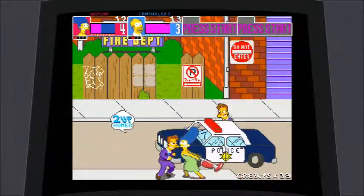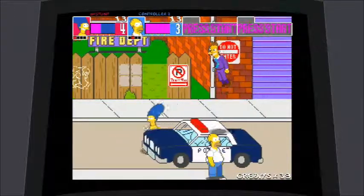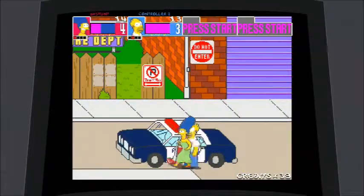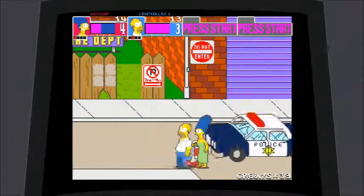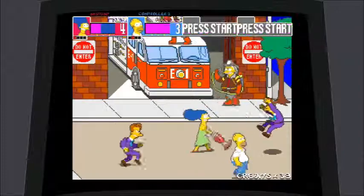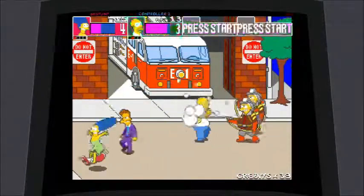There are eight stages in the game and through most of them there are cameos by different Simpsons characters — I'll try to point them out. The game does give you a list of cameos and where they can be found once you beat it. We're trying to pick up the car here.